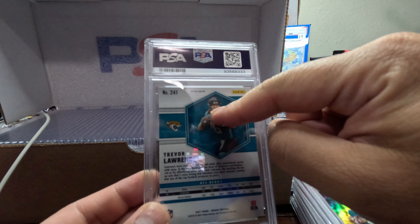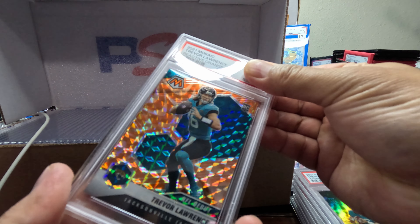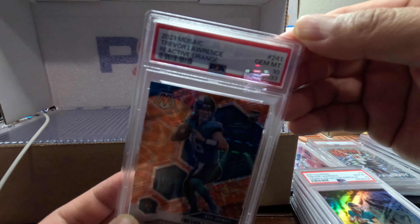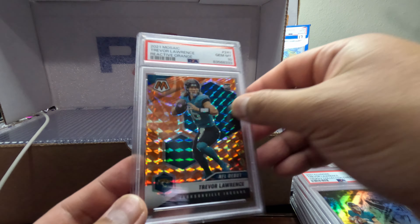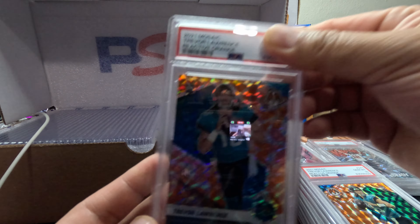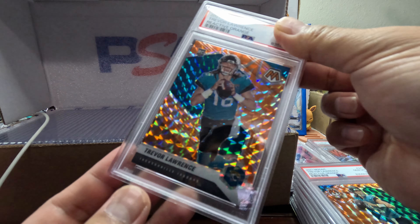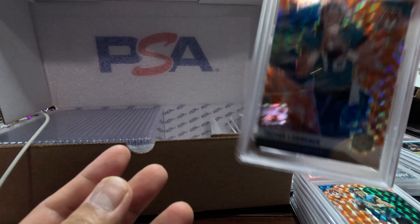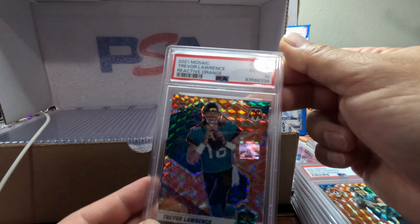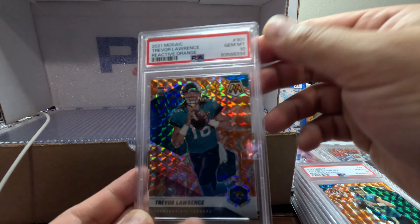Another Trevor Lawrence — this one is Prism Reactive Orange. We have a Gem Mint 10, not bad. We got a Reactive Orange — this is the NFL debut. The other one is the regular rookie. We got a Gem Mint 10. Nice, pretty neat.